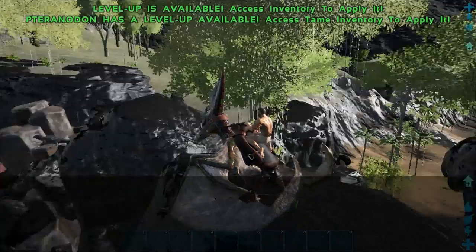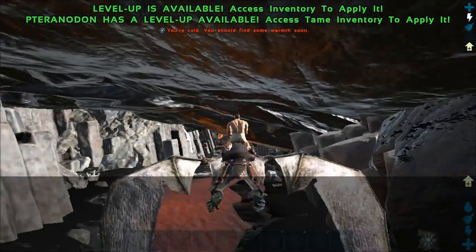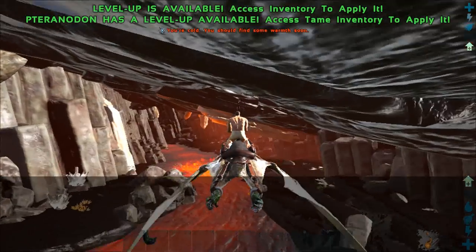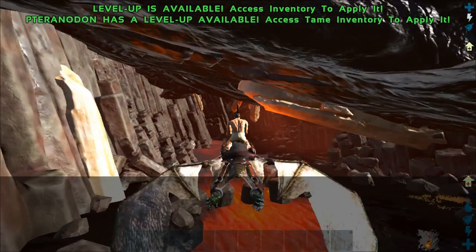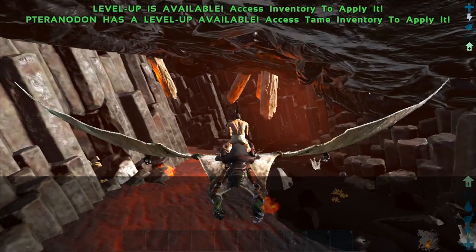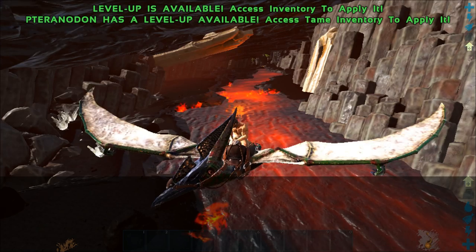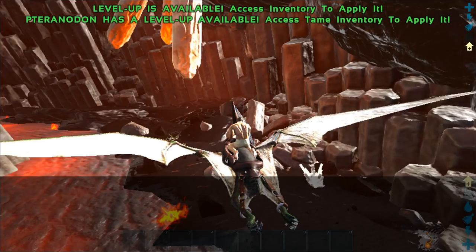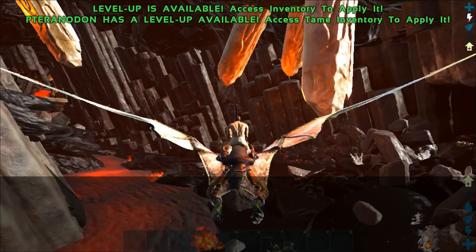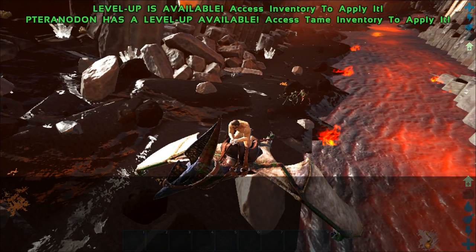I'm going to show you how I get wyvern eggs as soon as I get my first Terra without even having to worry about losing the Terra. The developers put a couple of traps inside the wyvern scar that you can use to get away, even if your Terra only has 300 or 400 stamina. Also, if you really need crystal or metal at the start, you can walk along the right edge — there's crystal and metal spawns and no wyverns down there generally.